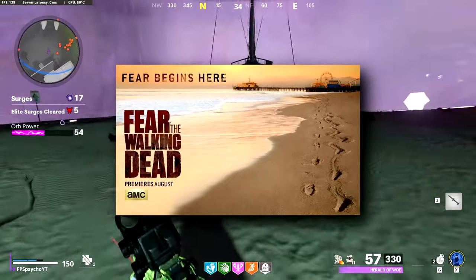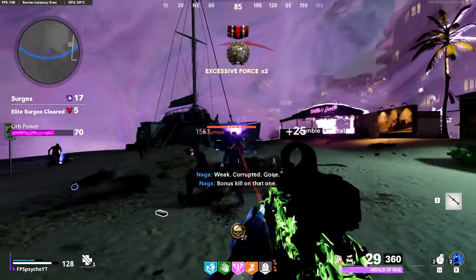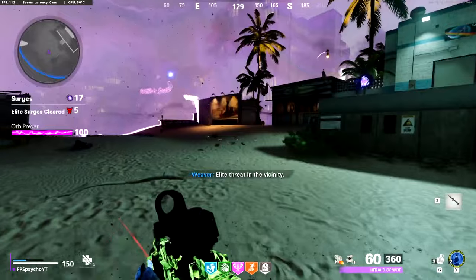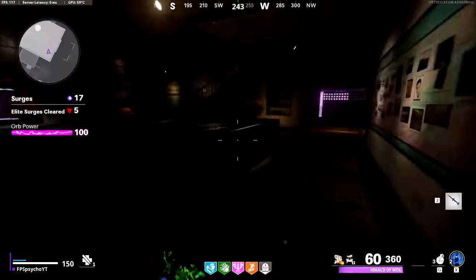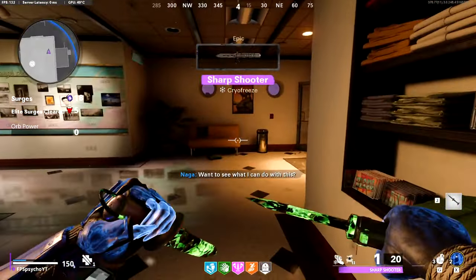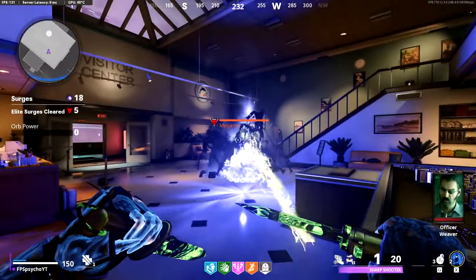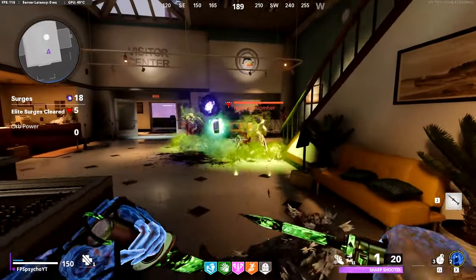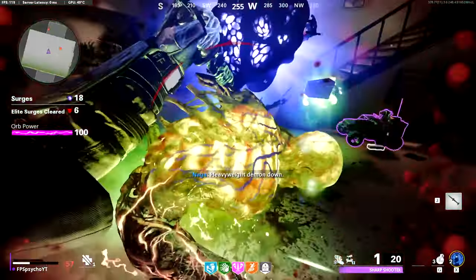Next surge is elite so we should get another perk — after that we might get tier three pack-a-punched weapons. Rolling the weapon — give me something solid. Oh my god, a ballistic knife. Well, let's hope the boss isn't too difficult — it's the Megaton. Let me two-shot him. One knife, two knife — there we go. We got two Max Ammos and Death Perception. Kind of meh but decent for salvage, except we're not playing a salvage game mode.